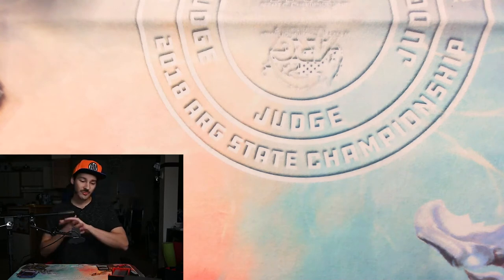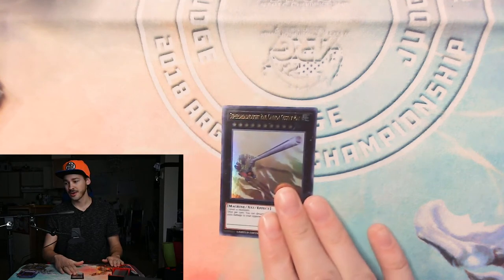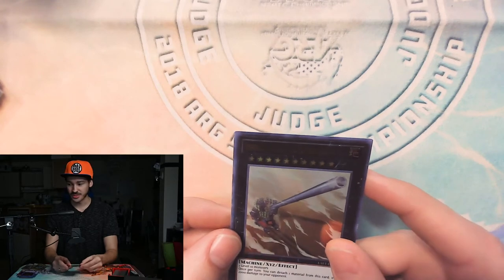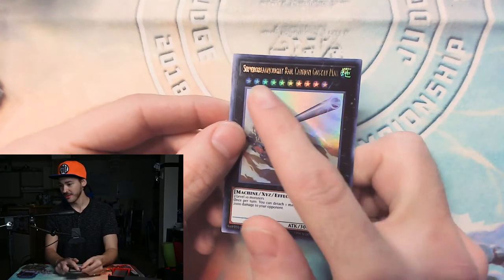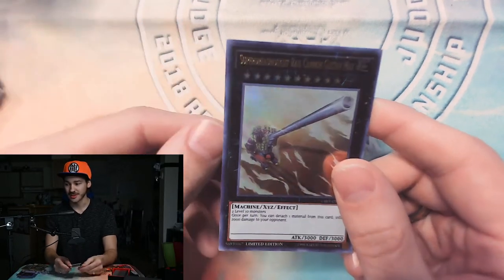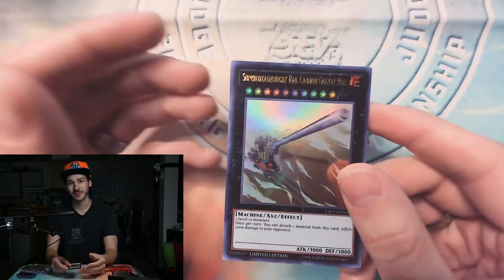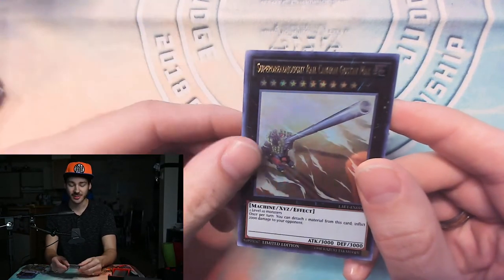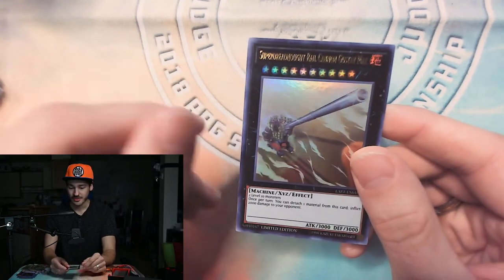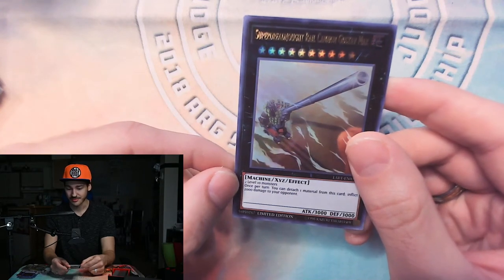Next, one of my absolute favorite types of summoning is XYZ summoning. This is really cool. The rank of this card is 10, which usually means you need a couple of level 10 monsters to XYZ summon it. XYZ summoning is a little different from every other kind of summoning because the monsters you use don't go to the grave. This card says you need two level 10 monsters — and I've got two Eldlich the Golden Lord right here.